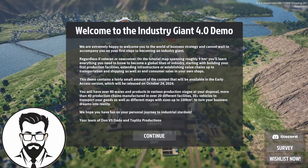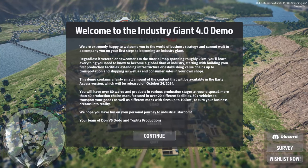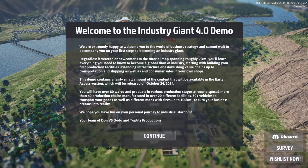What is up everyone, JK here and welcome back to the channel. Today we will be trying Giant 4.0, a game focused on building production lines, very similar to Transport Fever 2. This is the demo — it is available on Steam if you want to play or try it right now.